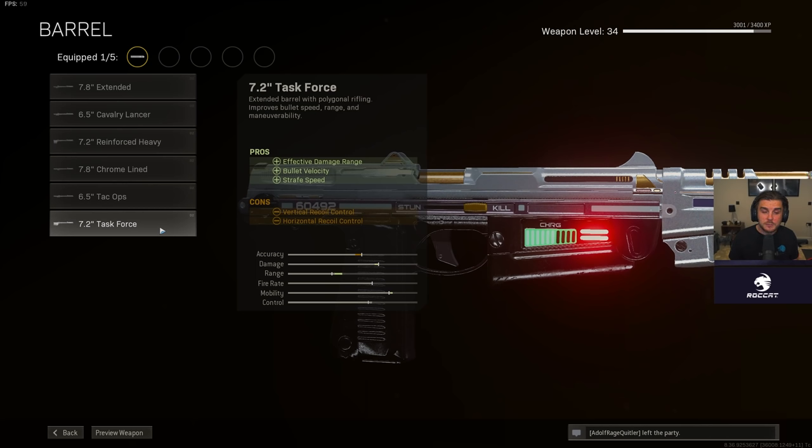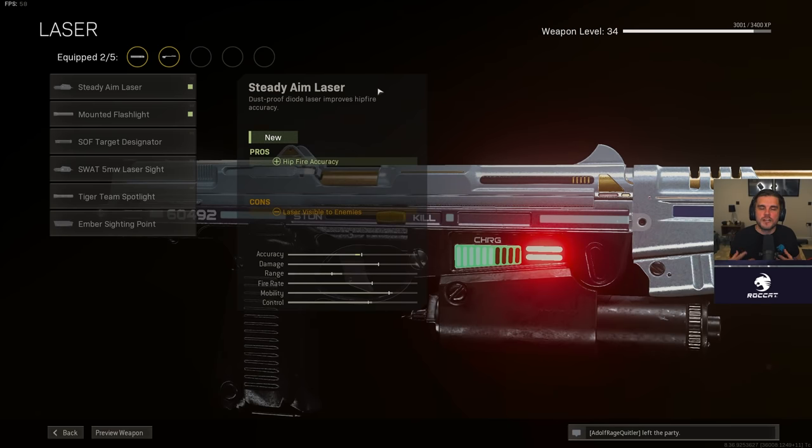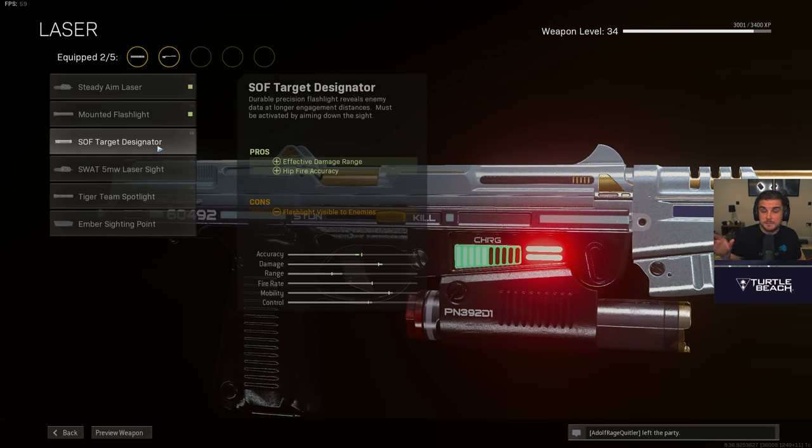For the barrel, it's a pretty easy choice between the Reinforced Heavy or the Task Force. I went with the Task Force because the recoil isn't difficult to manage at all on this pistol, and you get strafe speed, effective damage range, and bullet velocity. For the laser, I went with the SOF Target Designator — a lot of people haven't been taking advantage of laser attachments on Cold War weapons. This maximizes effective damage range so you get the full damage profile at the furthest distance possible before it drops to second and third tier.